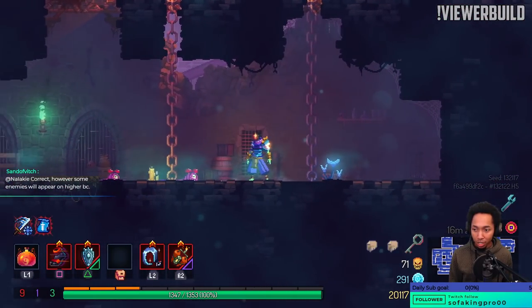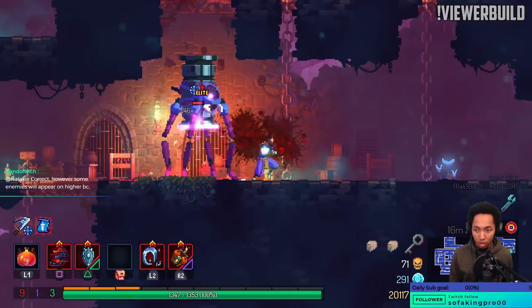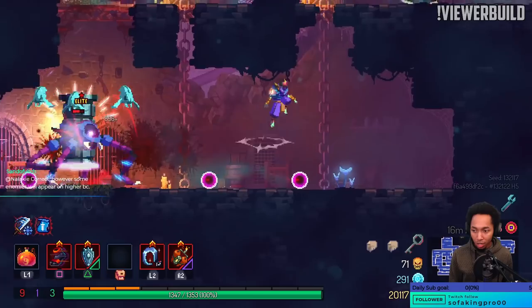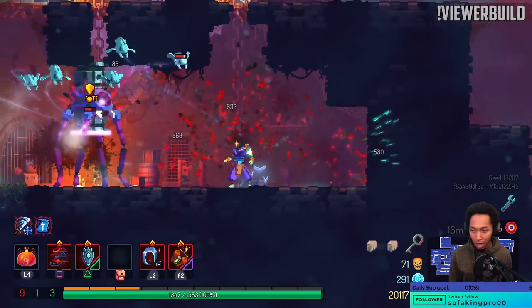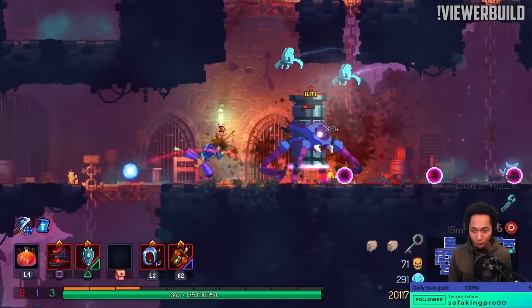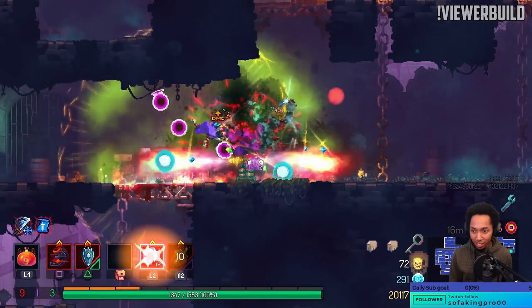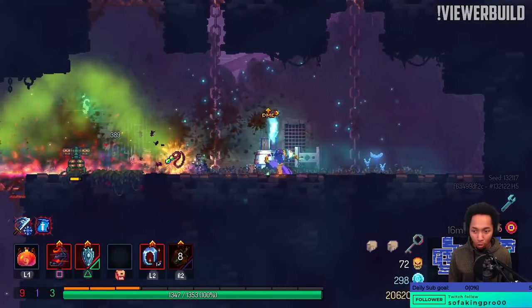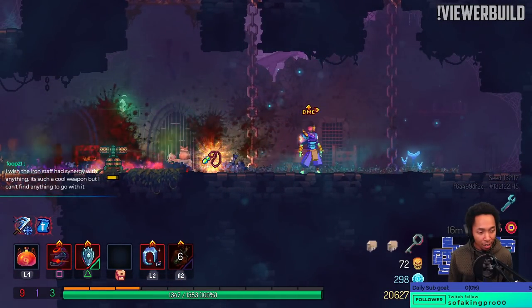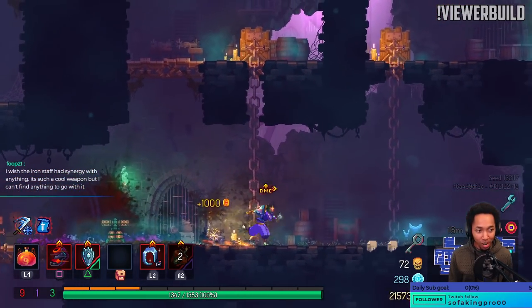See how only one bomb got knocked away? I don't even get to choose which bomb it is. Like, why did it knock this one all the way over here instead of the three that were on my head? I have no idea.